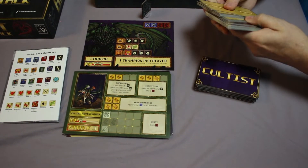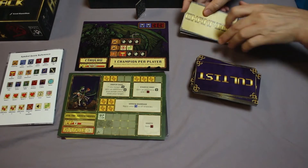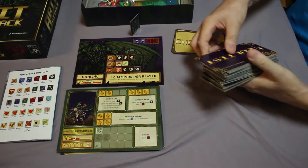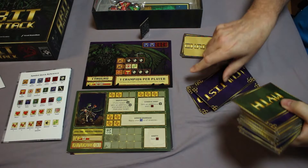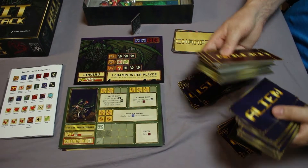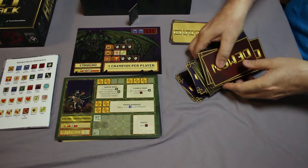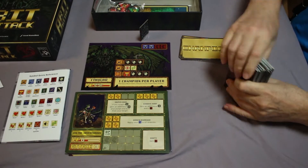Then we have the enemies. And here are the champions. These also come in four flavors. The champions are kind of like mini-bosses. And then there's the four flavors: cultist, myth, demon, and morbid — I guess it's sort of an alien. So there's the 75 or 80 cards we have for these guys, plus the champions. You don't actually shuffle these together.